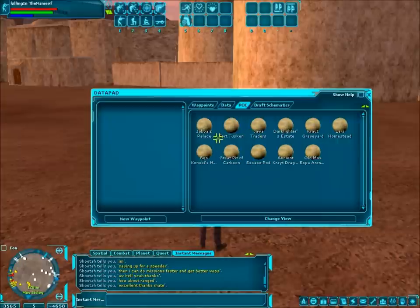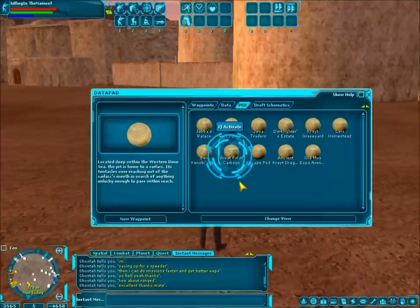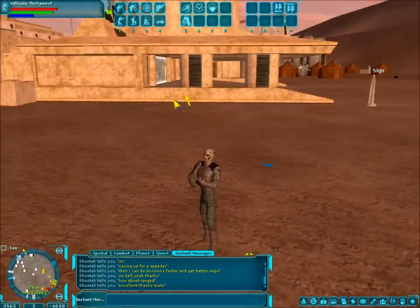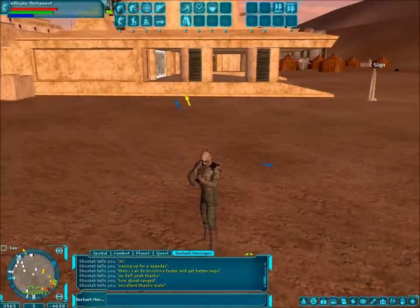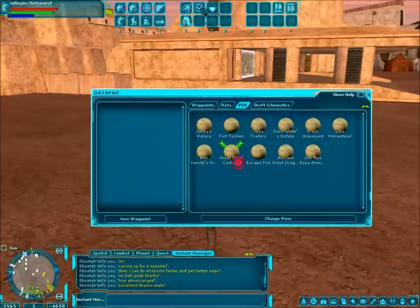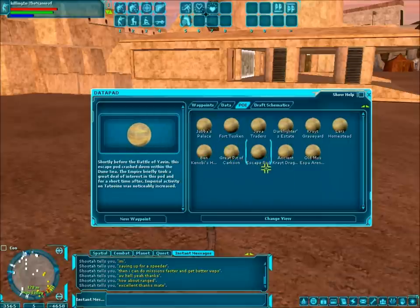On Tatooine you can see some cool stuff you remember from the movies. You see the Great Pit of Carkoon — if you want to go to the Sarlacc Pit, there's a waypoint for it. They give you GPS coordinates and go, 'here you go, want to jump in? Probably not.' You can just click it, activate it, and it'll pop up on your screen. When you first start the game, it shows up as a little arrow — POI show up as a yellow arrow giving you the direction. There's a more in-depth way to display it that I'll show you. You've got the Sarlacc Pit, Ben Kenobi's house, the Crash Escape Pod — it even gives you the backstory of what it is if you're not familiar.